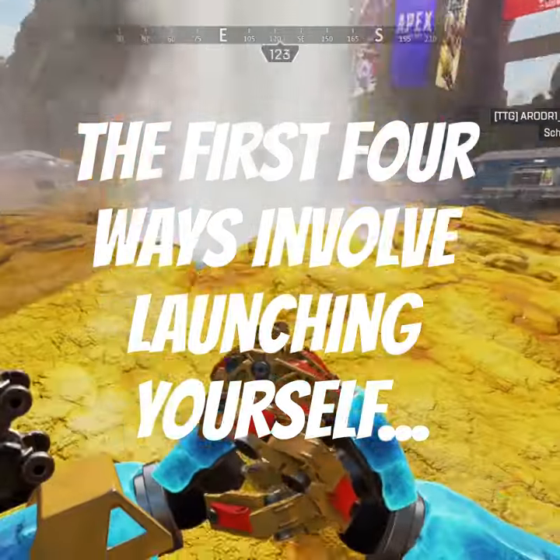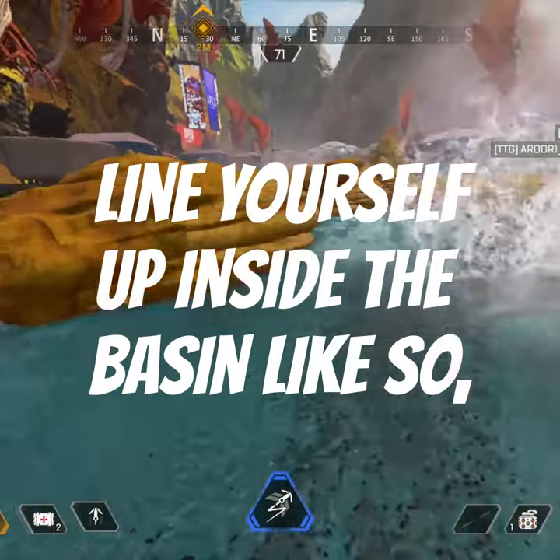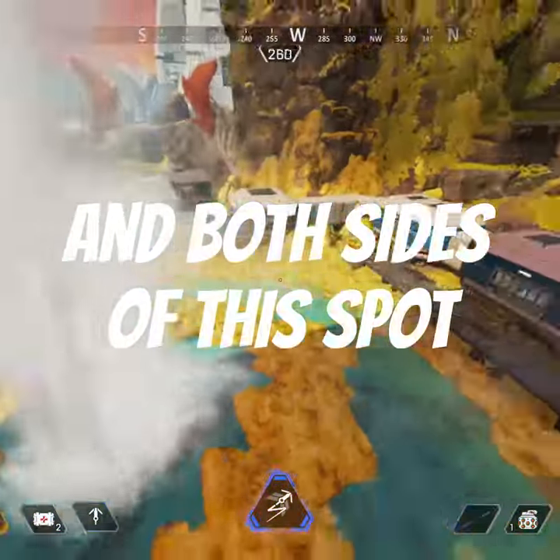The first 4 ways involve launching yourself away from the geyser like an octane pad. Line yourself up inside the basin like so, and you will fly away. You can also do it on the other side, and both sides of this spot.